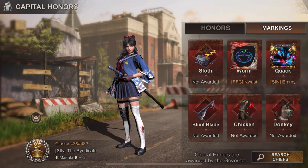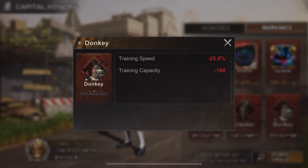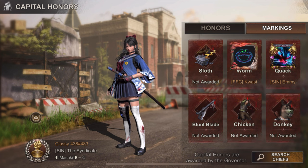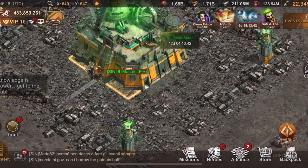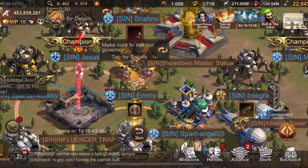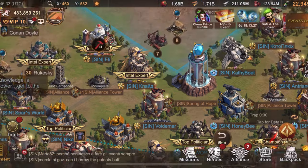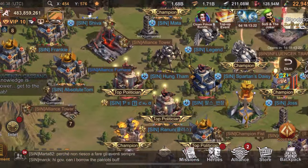On to the markings — I won't go over all of them, but they're basically the opposite version of the buffs. Some don't debuff as much; for example, the donkey only does half, but the sloth is basically a negative version of the strategist. In our state these are mostly used as jokes or just for fun, but they do put a marking over somebody's head. As the governor you have a little marking denoting you're the governor, debuffs look one way and buffs look another — it's just a cool visual thing.